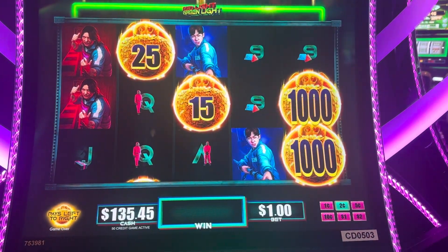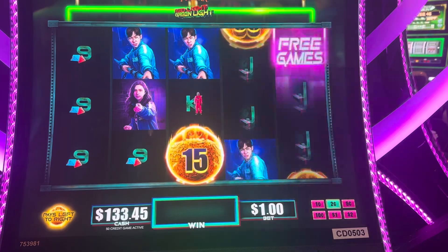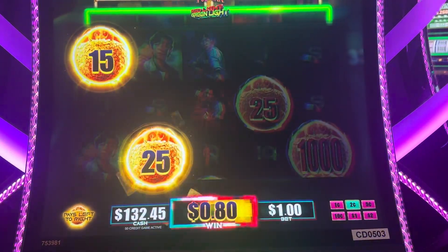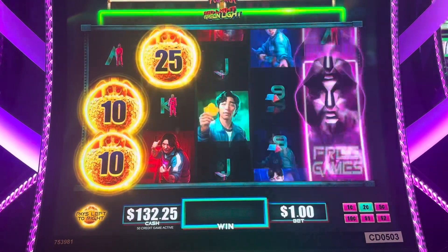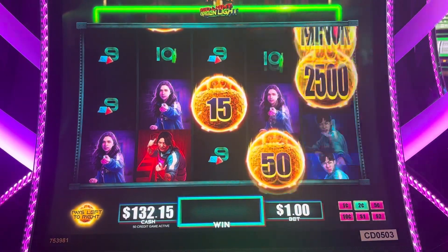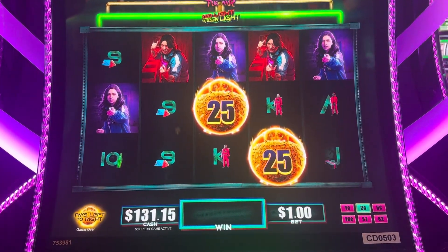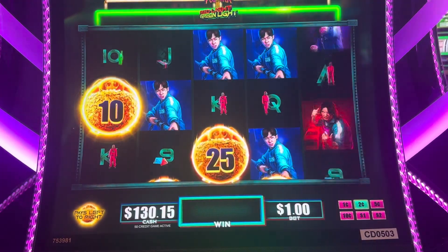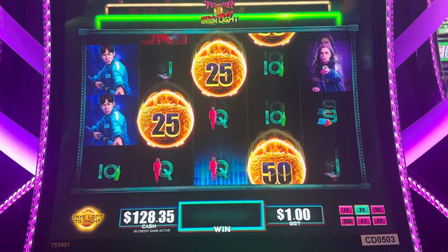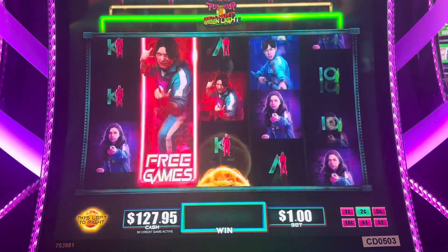Let's call this spin number four. I saw the bonuses when Brian was playing and they look pretty awesome — I'm hoping to get one. Made 70, 80 cents. There's a minor — that's $20. We'll call this spin 10. We won 60 cents. It's been 14.